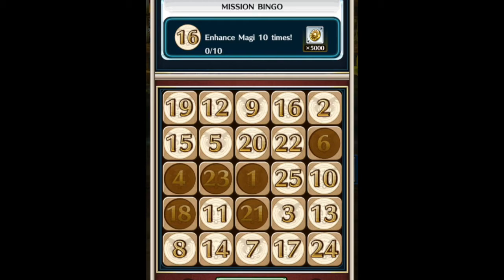The next one is enhancing magi 10 times, which is pretty easy. The related one — great success of magi enhancement — is basically a lucky chance where you get a 1.5x boost in extra experience to enhance your magi. This is probably a bit RNG, so pray to RNG Jesus for it.